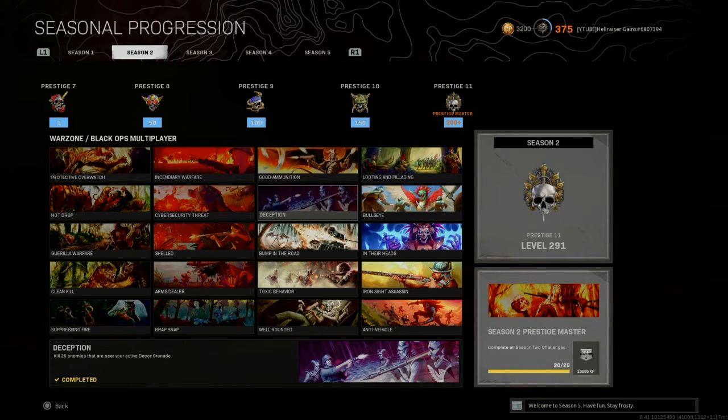Deception: kill 25 enemies near or close to active decoy grenades. I actually got this in the background just by playing BR — you throw it in one direction and people go there, then you get them from the back. Another great way is Clash modes when you have to secure locations like ABC points. Just throw it in the middle and kill everybody nearby who's trying to secure the point — it counts. 25 enemies is nothing, you can do it in about two games.